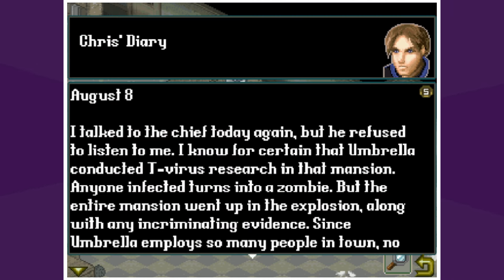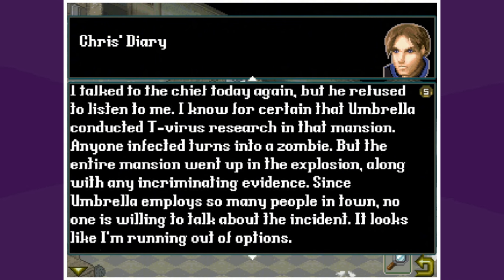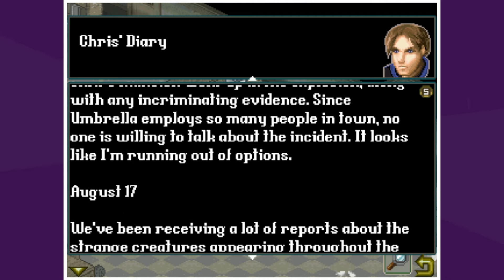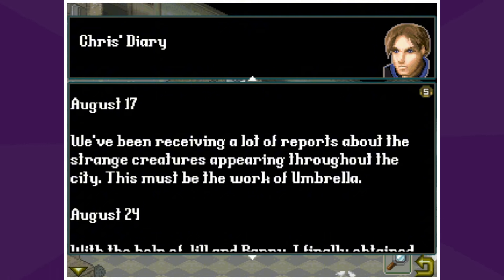Chris's diary, oh Claire! "August 8th: I talked to the chief today again but he refused to listen to me. I know for certain that Umbrella conducted T-virus research in that mansion — that's the first game. Anyone infected turns into a zombie, but the entire mansion went up in the explosion along with any incriminating evidence. Since Umbrella employs so many people in town, no one is willing to talk about the incident." So they saved their friends in the first one, blew up the mansion, but the virus got out and affected the town.